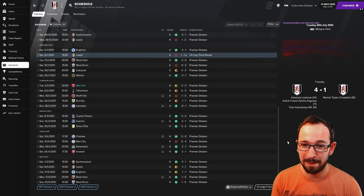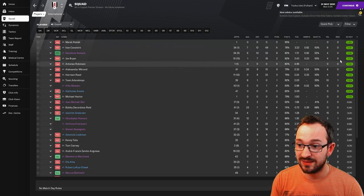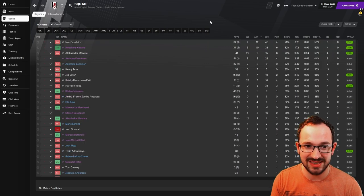Fulham squad - quite a lot of players for an underdog getting decent average ratings - that's what I'm looking for. Best player was Cavallero with 7.17, seven goals and 12 assists. Biggest goal scorers: Mitrovic and Reed with 25 and 23. Biggest creators: Cavallero with 12 assists was the only one to get double digits.